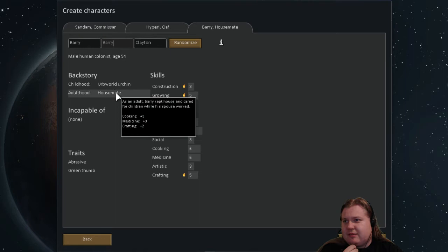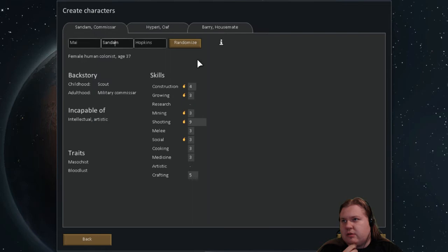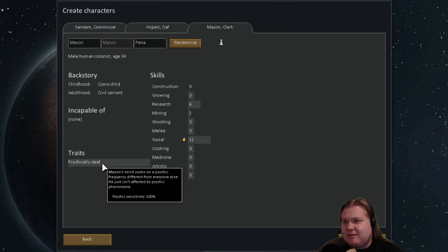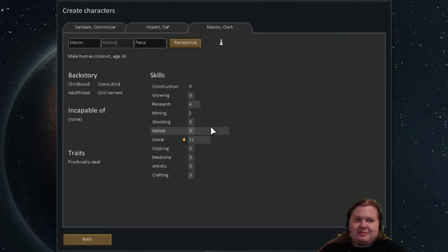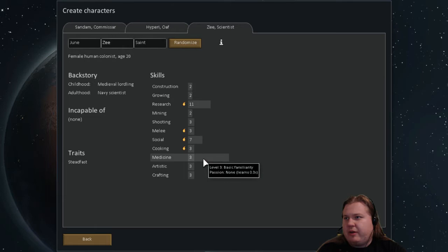Psychically deaf: Mason's mind works on a psychic frequency different from everyone else — he just isn't affected by psychic phenomena, minus 100% psychic sensitivity. He looks nice. Steadfast: mental breakdown minus 5, mentally tough and won't break down under stresses that would crack most people. Sounds like our research-social-medicine guy.